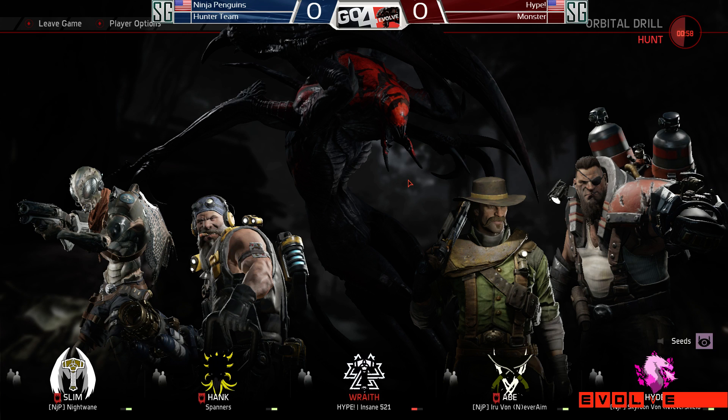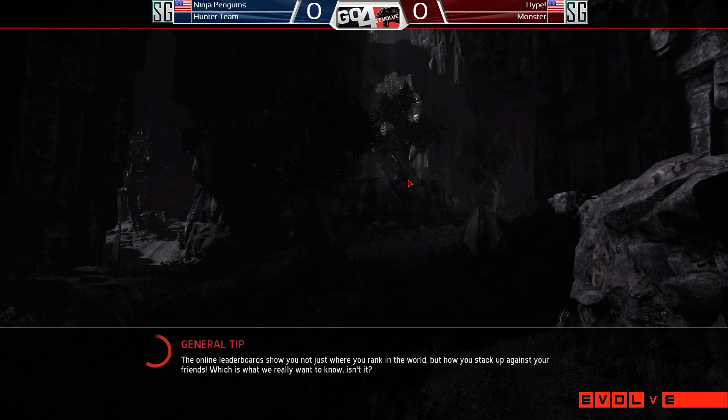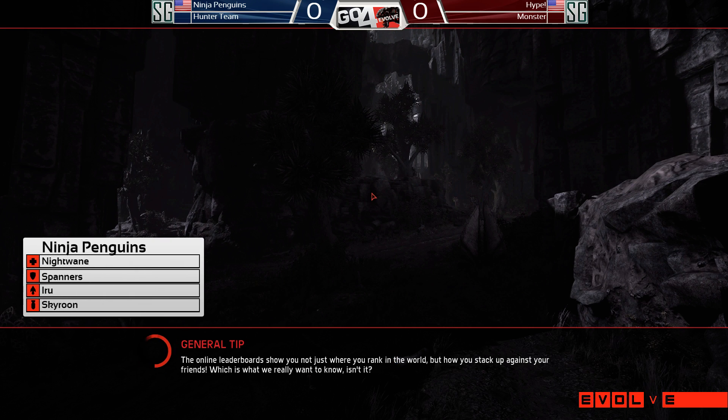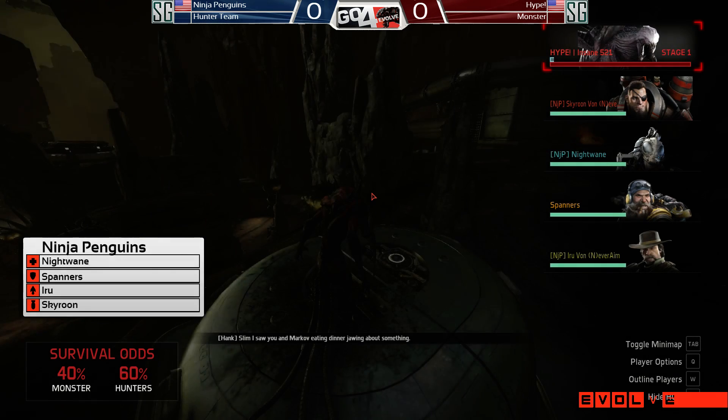So what do you think is the reasoning behind the Slim pickup? The Spore Cloud — what it does is that when the monster smells, they get a colored outline based on whatever class the hunters are playing, so they can see exactly where they are. It makes it a lot easier when you're targeting one specific person because you can see their color. You know exactly where they are, so you can tell where to aim your abilities. By using the Spore Cloud, it makes things a lot harder because you don't have that outline.